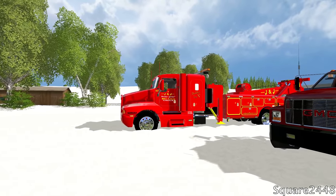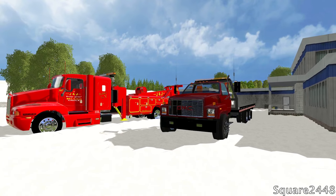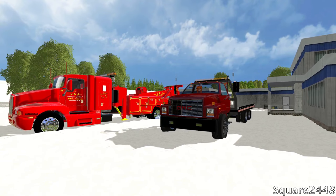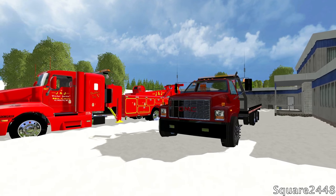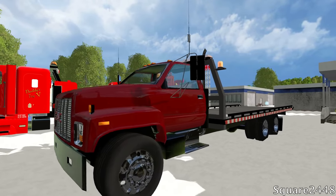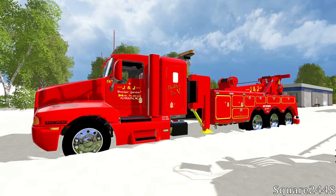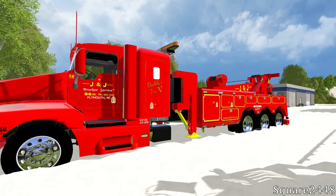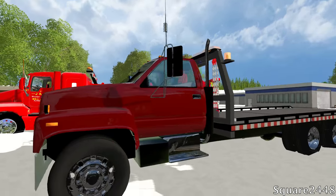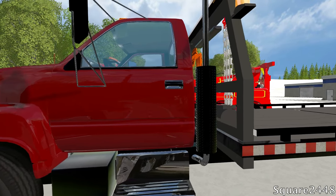What's up? This is Square2448 with a FireRank Simulator 15 Heavy Rescue video. Today we're going to be en route to a car that slid downhill and into a plow truck and is now stuck underneath it. We're going to be taking the GMC flatbed rollback and the heavy rescue truck, since the plow truck is full of sand and way too heavy for the flatbed. We're going to use the winch to pull the car out from underneath the truck.